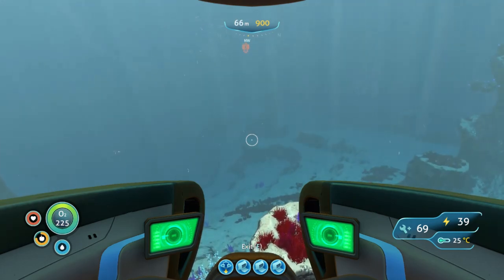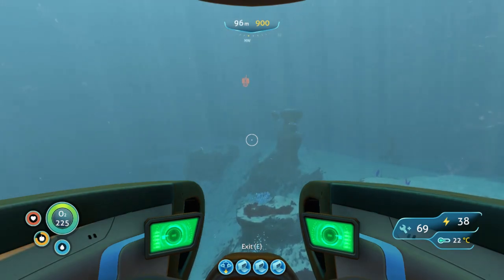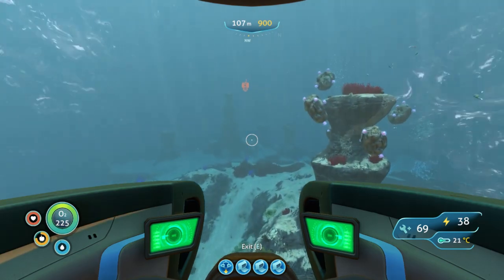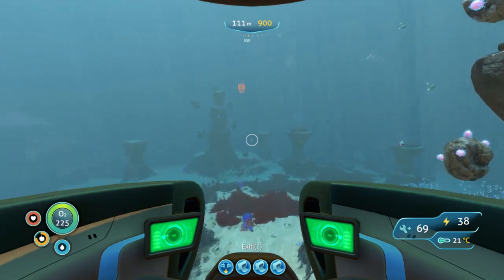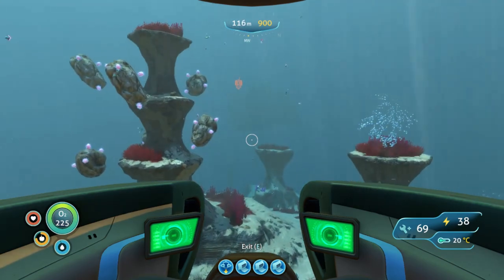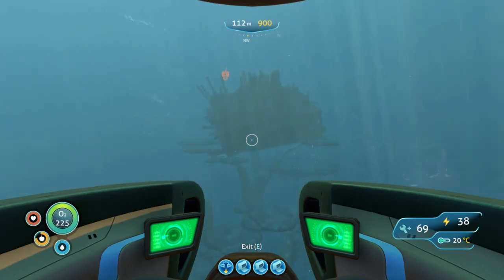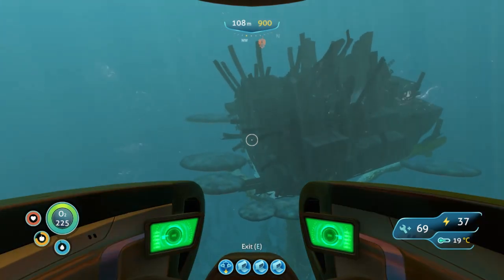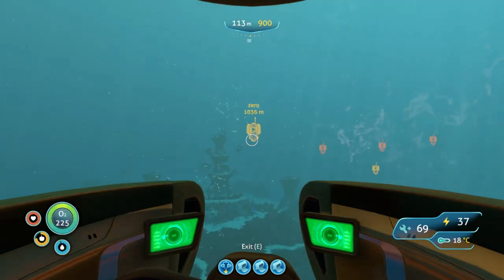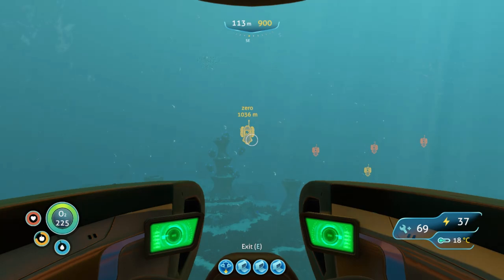As we go through the grassy plateaus, everything starts to fall down. We're still going Northwest. In the distance we can see it start to spawn in, and we're about 110 meters down in the water. If we turn around to face zero point, we're just over a thousand meters away and the compass will point about one click to the right of Southeast.